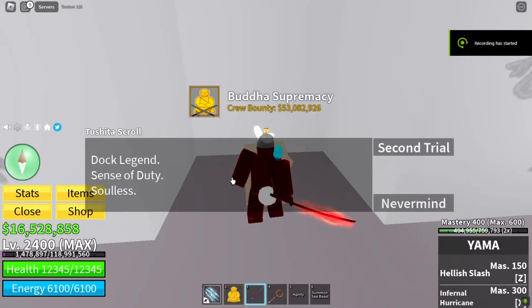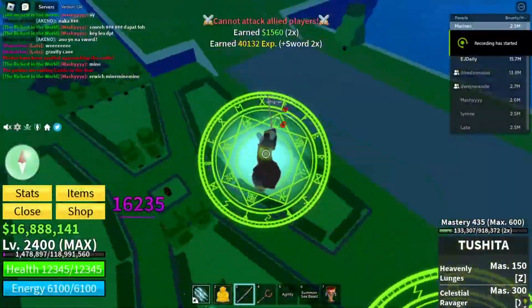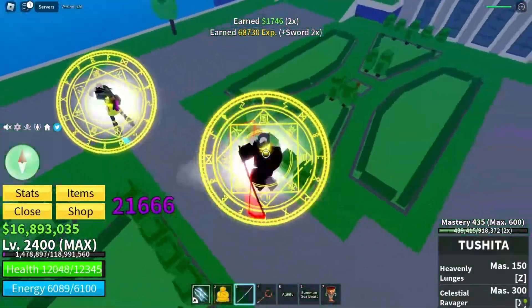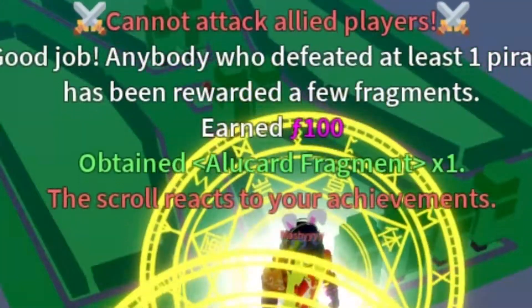For the second quest, all you need to do is complete the Raid of the Pirates at the Castle of the Sea. Once the quest is done, you will see a message appear on top.